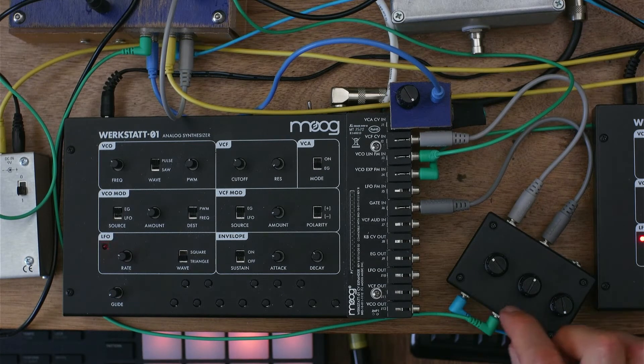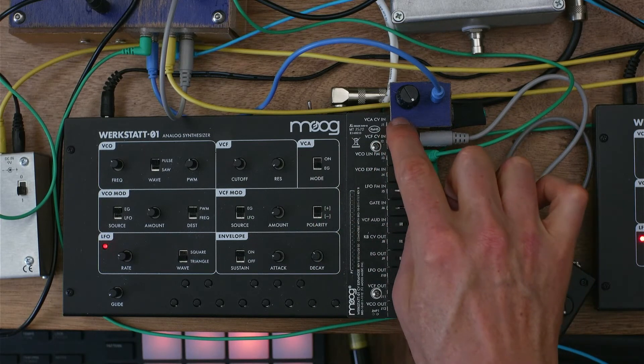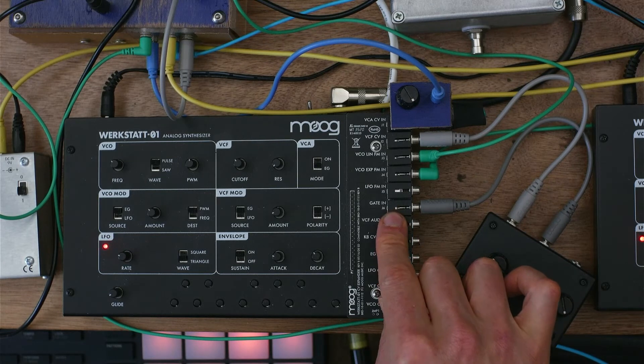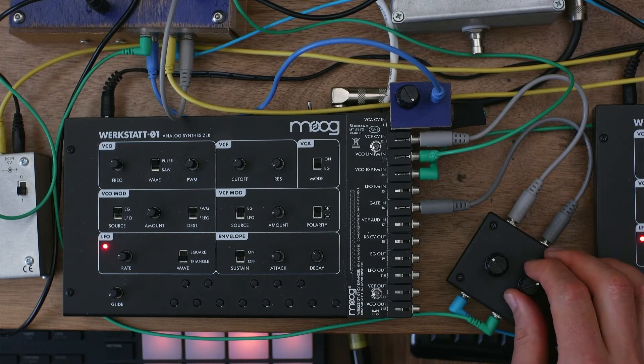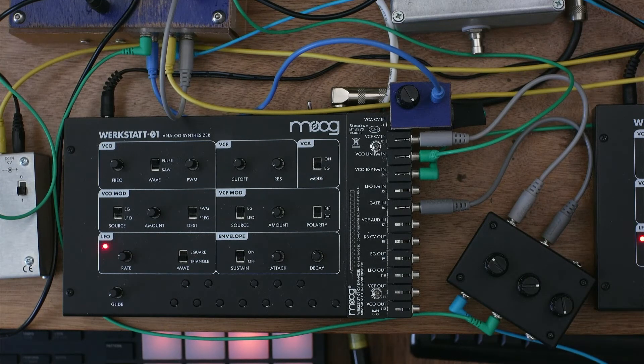It's really starting to come through because the gate is also triggering the VCA. We've got voltage going into the VCA input, and the gate is also doing its thing on the VCA — those voltages together are adding, and we're starting to get a little bit of saturation of the VCA. Now we're really starting to saturate the VCA, getting that nice fat saturated bass sound. Let's crank it all the way up — now it's sounding quite fat.